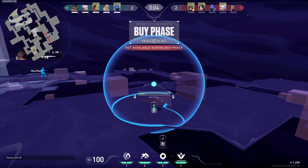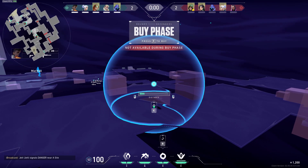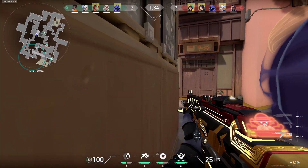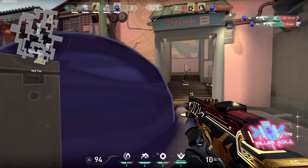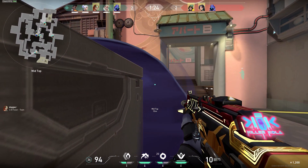I only have one clip for middle, but this is just an example of how to play middle. I'm asking my Skye to flash to mask the sound of my TP, then asking him to flash again - but he wills by accident which is fine, I still get two kills because of that. We then go into hiding mode and I tell my teammate to drone for me so I can get a free kill.